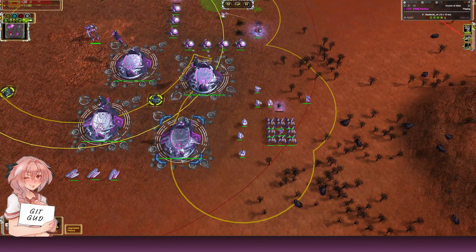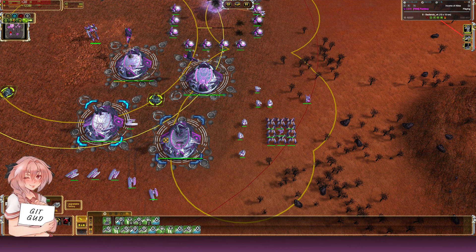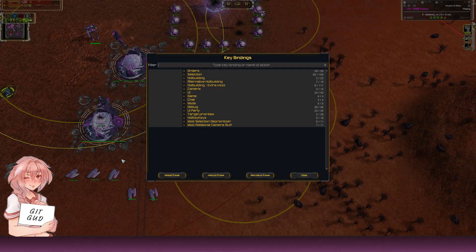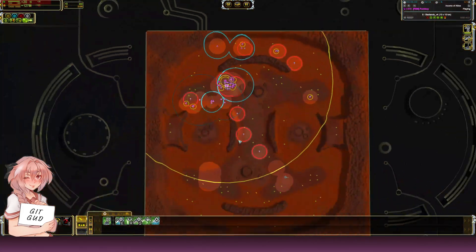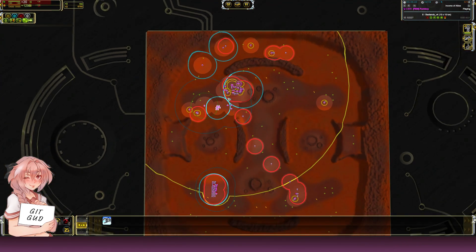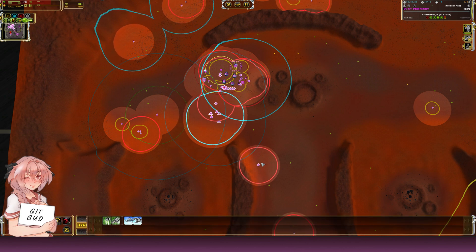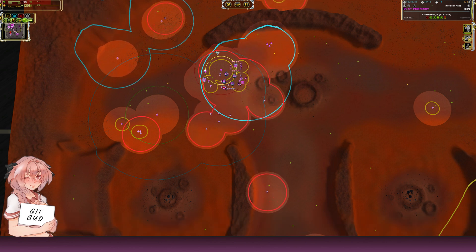Next is unit templates. To create one, make your units, then click the 'Save Template' button in the factory UI. Now you have a unit template ready. For air units, if they're all grouped together that's fine, but if they're scattered across the map and you drag-select you'll grab everything — when you really only want, say, your interceptors.